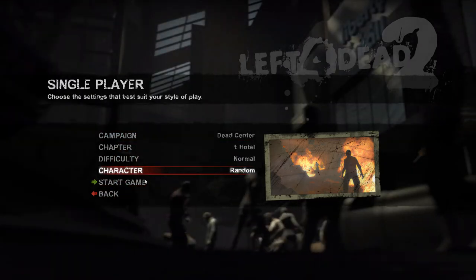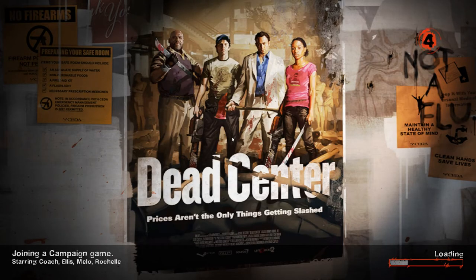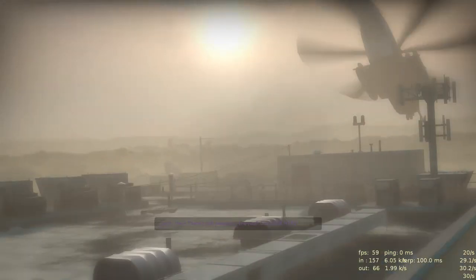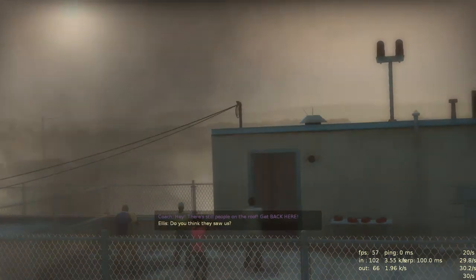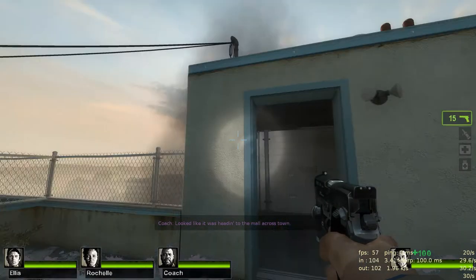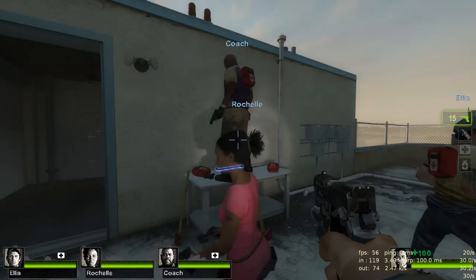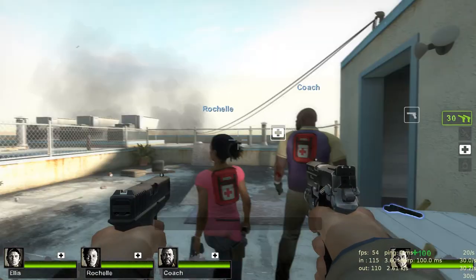So let's demonstrate a little bit of gameplay. I start the campaign — the first campaign, first level, difficulty normal, a random character. These are the four characters you can choose from. There is not really much story about it. It's like in a good old zombie movie — they don't have much story either. There is some random disease turning friendly people into zombies and you are one of four survivors struggling to get the hell out of this mess. The game starts exactly like this, and the only goal is to survive.